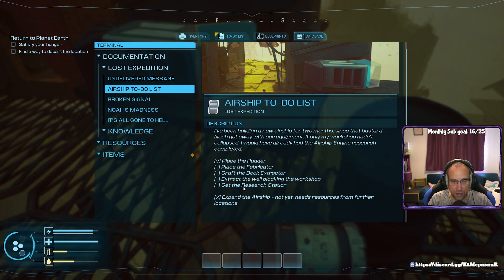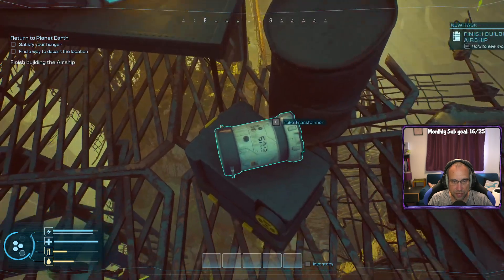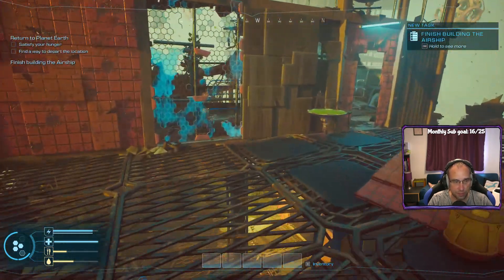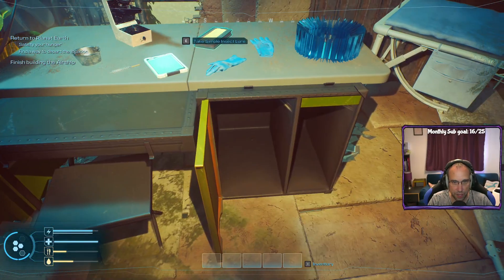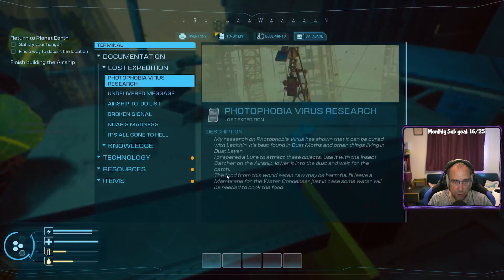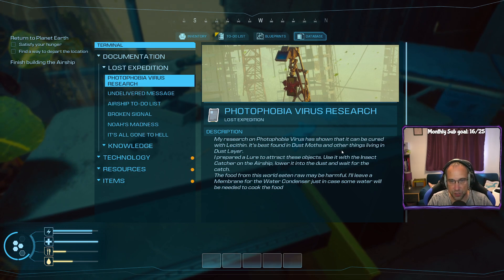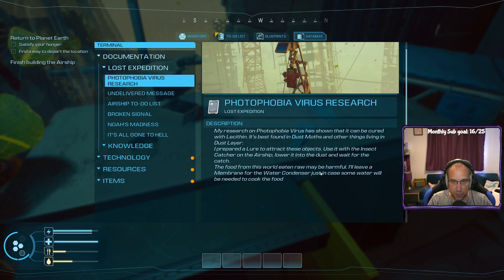Place the rudder, place the fabricator, craft the deck, extract the wall block in the workshop, get the research station, expand the airship — not yet, needs resources from further locations. Finish building the airship, satisfy hunger, find a way to depart the location. There's a condenser membrane note: research on the photophobia virus shows it can be cured. It's best found in dust moths and things living in the dust layer. I prepared a lure to attract these objects — use it with the insect catcher on the airship, lure it into the dust and wait for the catch. Food from this world eaten raw may be harmful.